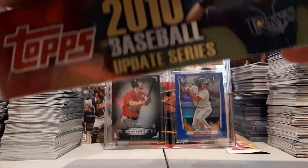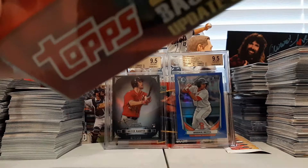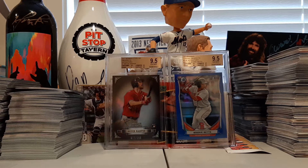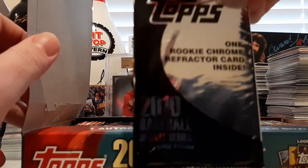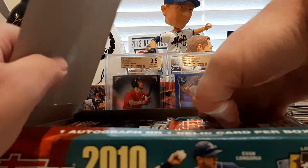I've done boxes of this in the past, and there's been some really fun stuff to come out of here. Some cool insert sets. The box does have a box topper — one rookie chrome refractor. So we'll get a chrome refractor out of here.